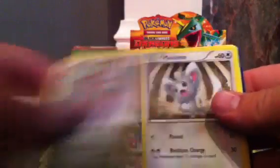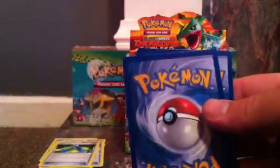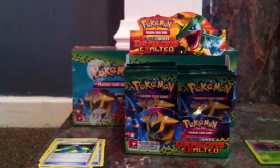Stunky, Gible, Foongus, Deino, Mienshao, Giant Cape, Scolipede, Floatzel. The reverse is a Flaaffy and the rare is a Shedinja. Alright so last pack for part one. I'll try and make it a good one. It is a Terrakion pack.